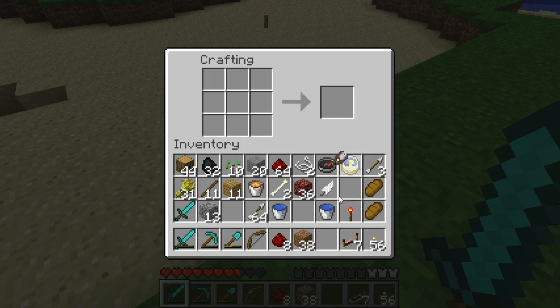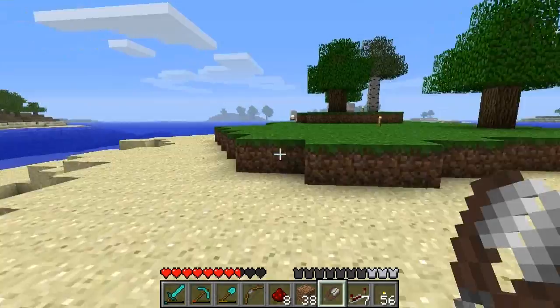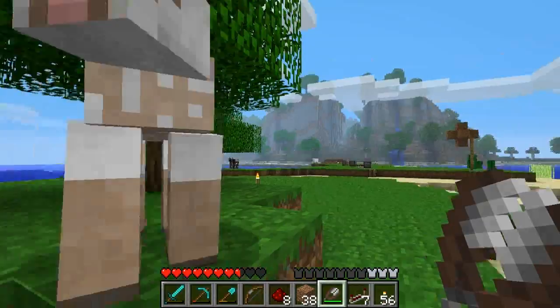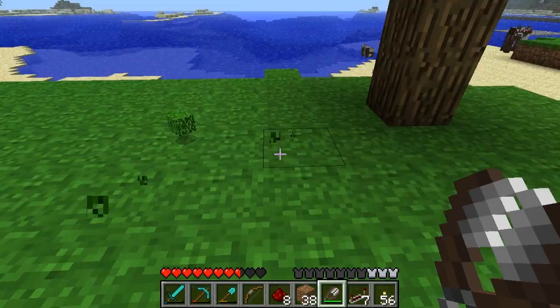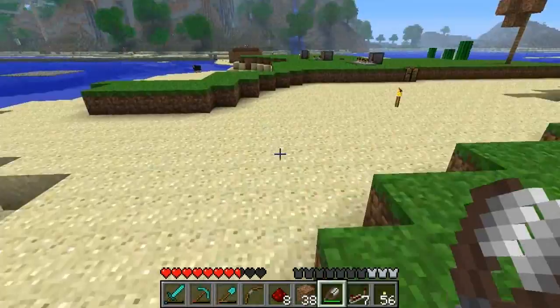In 1.7 we can also create shears, which have two purposes. I see some sheep over here — you can shear sheep and get their wool by right-clicking on them with the shears. You get more wool: this time I got four pieces from this one, and it doesn't injure the sheep. So if you've always felt guilty about punching sheep to get their wool, now you don't have to. It gives you like two to five pieces or something. But much more exciting is you can use shears to cut off leaf blocks that you can then pick up and place in other places.